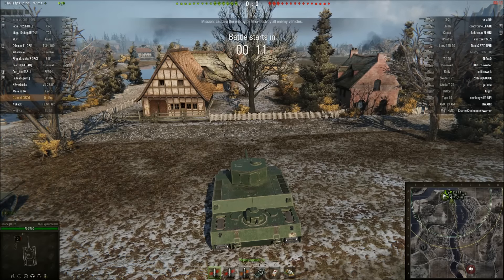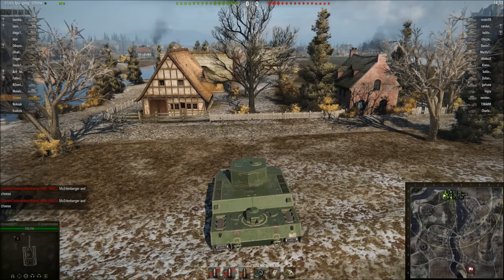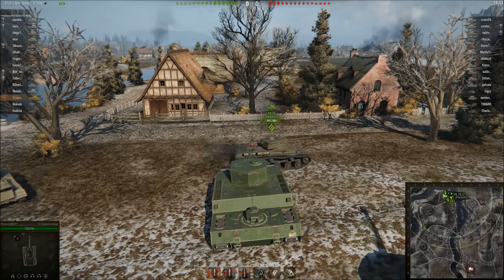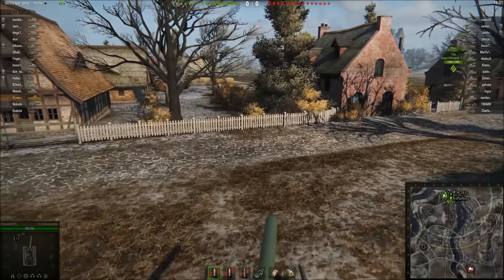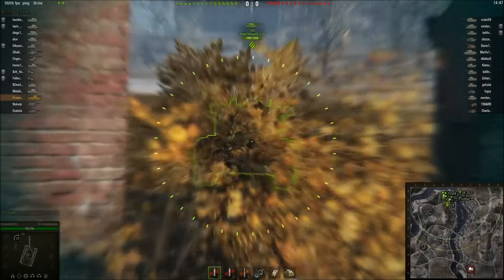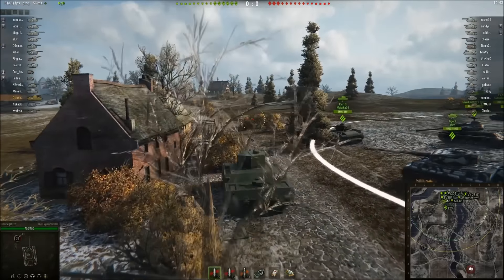Howdy people and welcome to this video. Today we're going to be presenting the OI Exp. 3 gunmark Reno. This is the tier 5 Japanese heavy tank — the one that's really fast and has no armor. In case you're wondering, it's not the tier 6 OI — I get that a lot; people confuse the two. The tier 5 one is pretty fast, probably one of the fastest tier 5 heavy tanks if not the fastest.